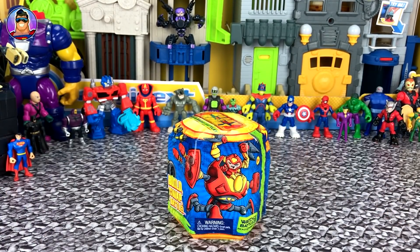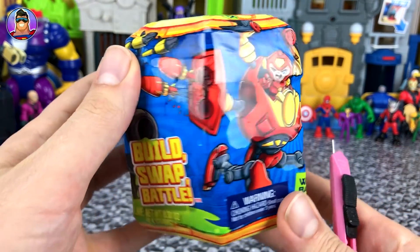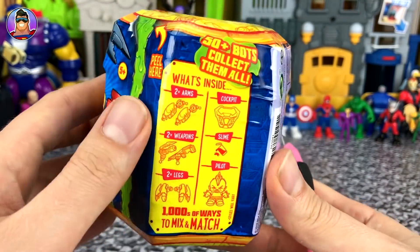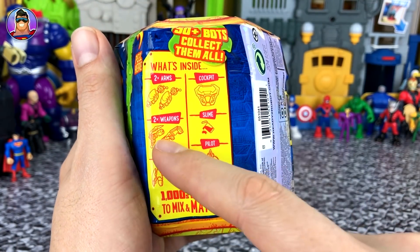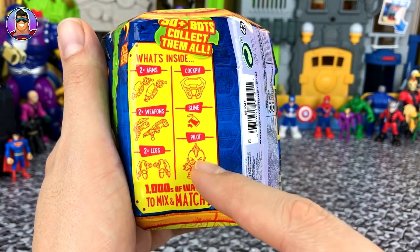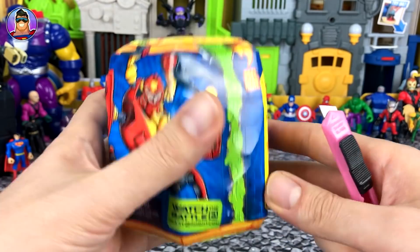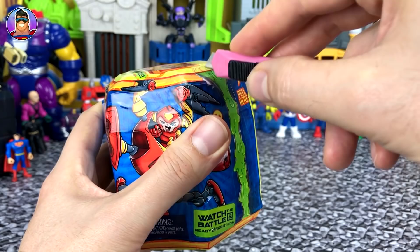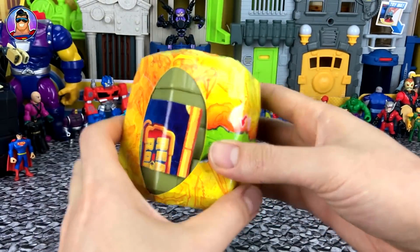Without any more talking, let's open this up. First we've got to cut along this green line, but I'll let you check out the pack in case it's your first time seeing one of these. This shows you what's inside: two arms, a cockpit, two weapons, slime, two legs, and a pilot. The slime is my favorite part because at the end you shoot it out and dig the pilot out from inside. There are little perforated lines you're meant to tear along, but it's easier just to cut.